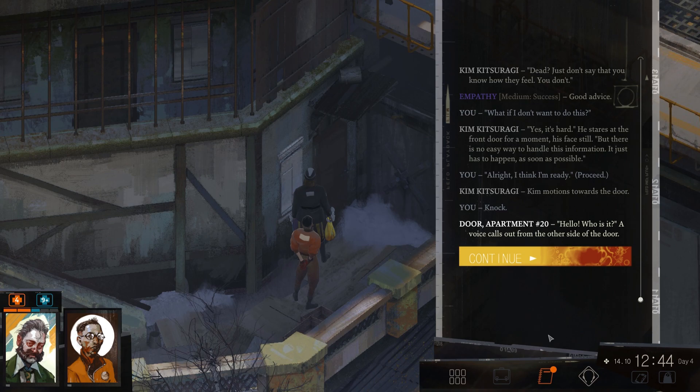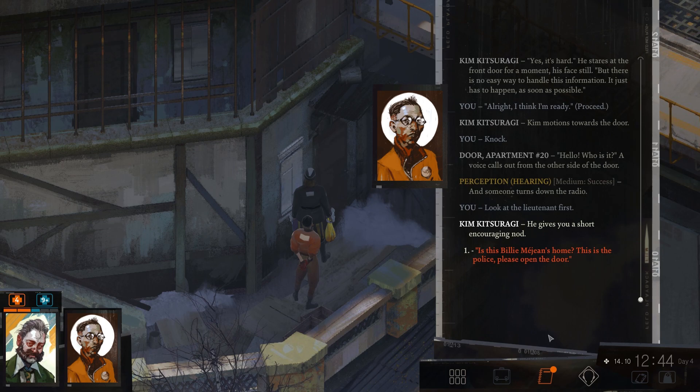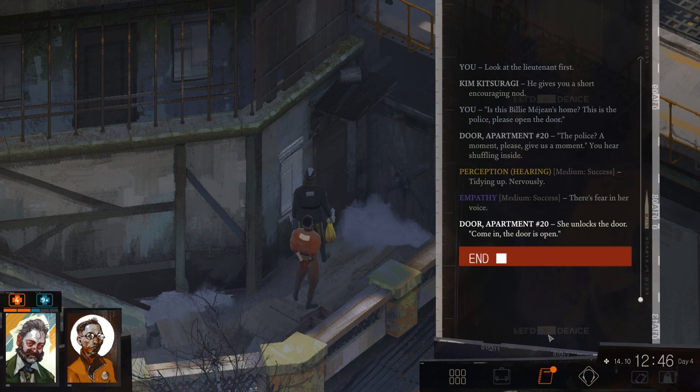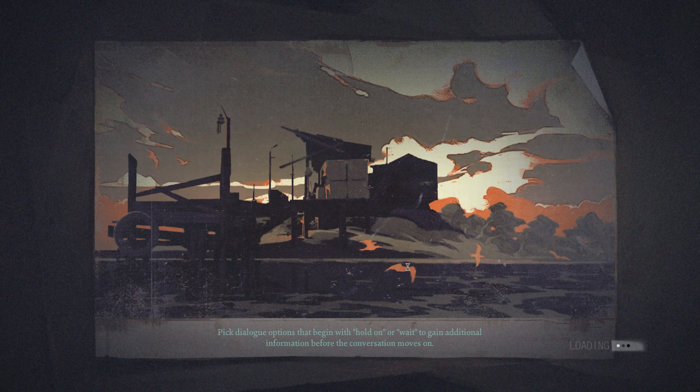We have our first preliminary identification — but in all likelihood the deceased is the husband of Billy Majan. We need to confirm this as well as deliver the death notification to Billy herself. Delivering a death notification is never an easy task — there is a reason why it's often called the most stressful part of our job. This is why it's usually done in pairs. You got this — I'll be monitoring reactions, ready to act if necessary. Do you have any advice on how to tell her he's dead? 'Just don't say that you know how they feel — you don't.' Good advice. What if I don't want to do this? 'Yes, it's hard. But there is no easy way to handle this information — it just has to happen as soon as possible.' All right, I think I'm ready. Let's knock. 'Hello? Who is it?' Someone turns down the radio. Is this Billy Majan's home? This is the police — please open the door.